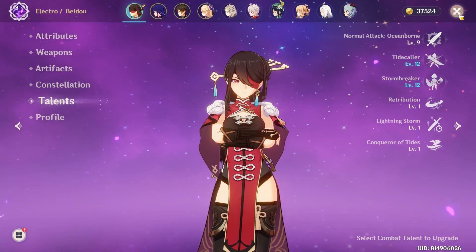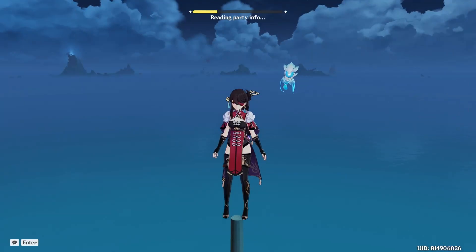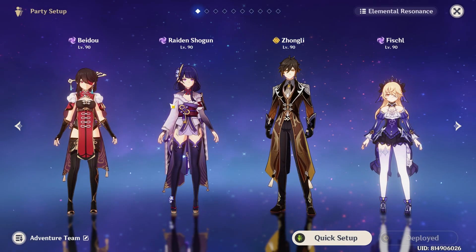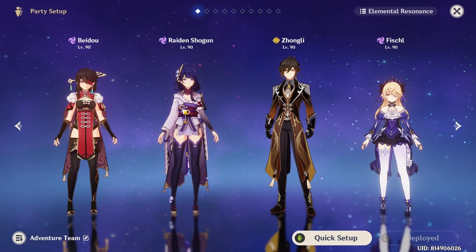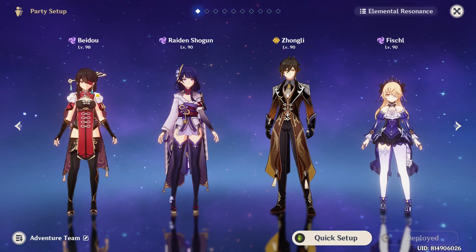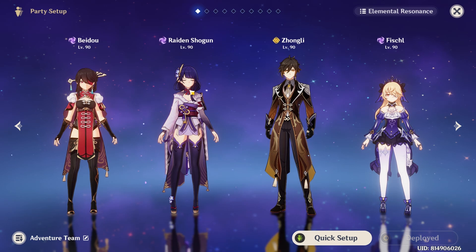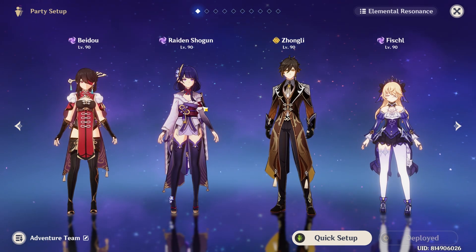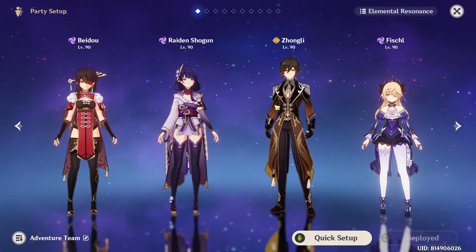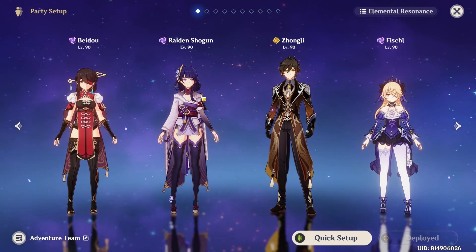For teams, you would want at least another Electro character for a battery. It's too bad that her burst doesn't work with Raiden Shogun's burst — that would be really cool — but they chose not to. You can still have Raiden as the battery though.